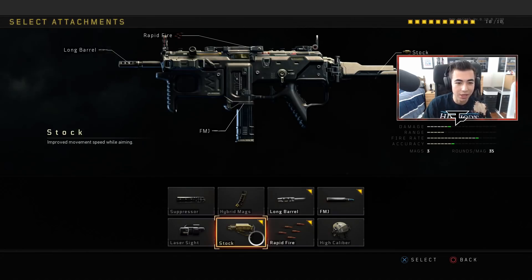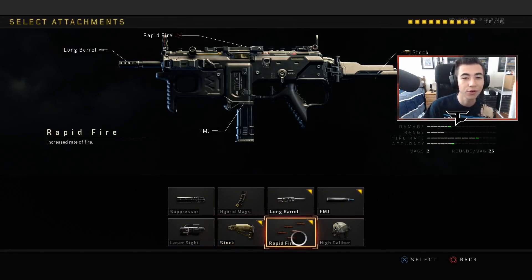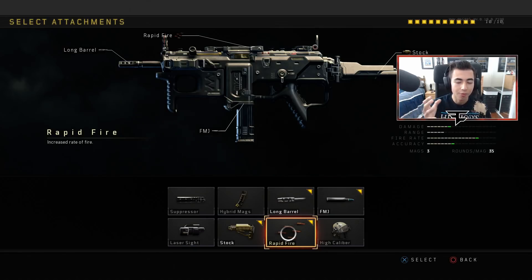I use Stock because when you aim in, you have a really fast movement speed — you're going back and forth at a head glitch and it's very hard for them to shoot you compared to just standing still. Rapid fire is for pubs, not for competitive — it's nasty, increases rate of fire and you just dominate because you're shooting a lot faster than everyone else. This is the public match class, not a competitive class, because I'm sure rapid fire will be banned in competitive.